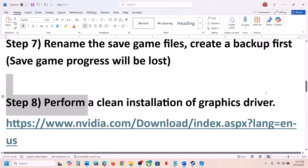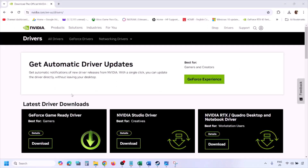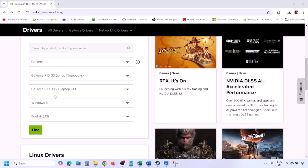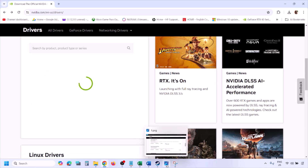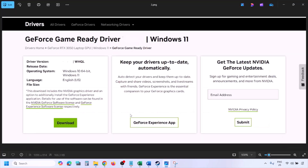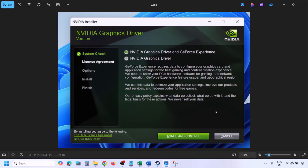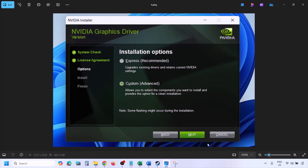The next step is to perform a clean installation of your graphics card driver. If you have an NVIDIA card, go to the NVIDIA website; if you have an AMD card, go to the AMD website. On the NVIDIA website, select your graphics card and the correct operating system (Windows 10 or Windows 11), click Find, then View, then Download. Once downloaded, run the exe file, click Agree and Continue, select the Custom option, click Next, and put a check on 'Perform a clean installation.' Click Next and let the installation complete.